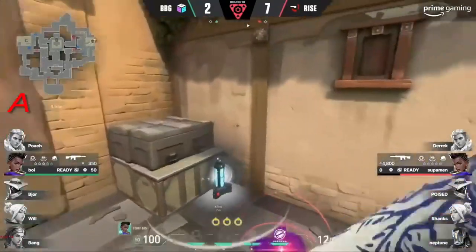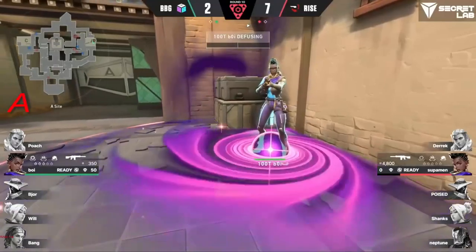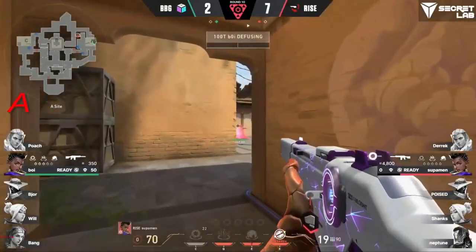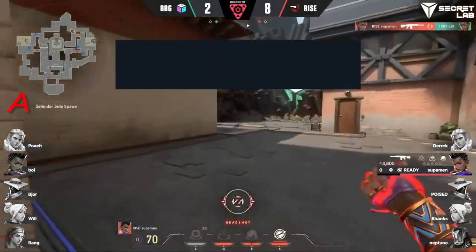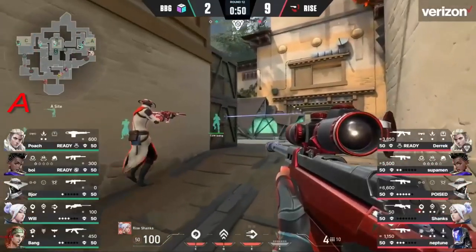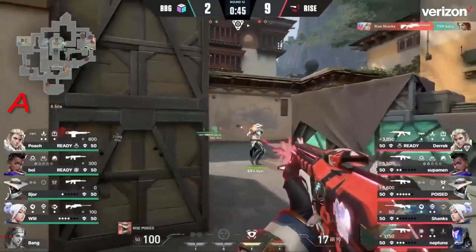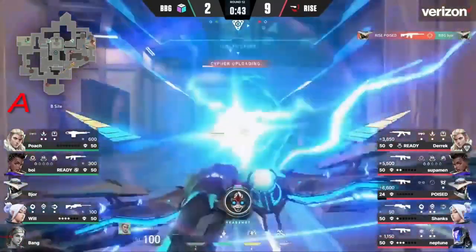He's going to be able to use a gravity well to take him out this time — not going to be one of those moments where it doesn't affect him. There you go, and no time — there it is. Rise, battle rotation towards A. But here again — walking right up to the front door. Shanks knows the peak was coming, pre-fires right to it as it jumps.